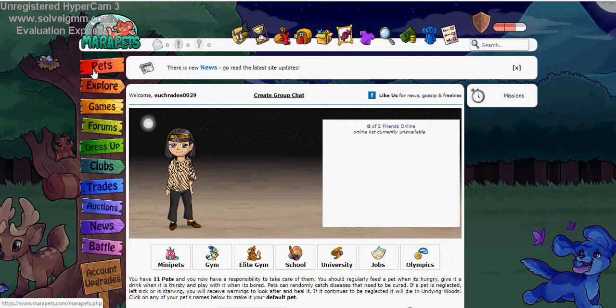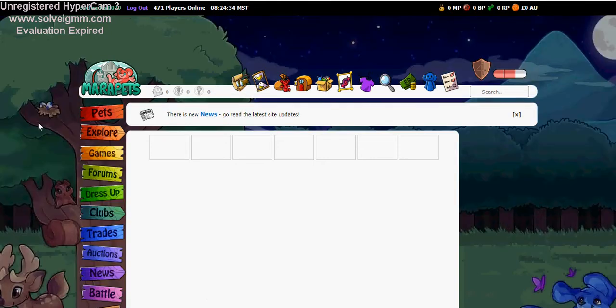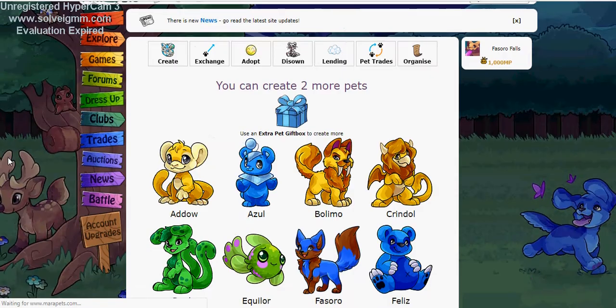Let's go ahead and do that. This will be another companion pet to go along with the 11 that I already have. I'm not sure exactly what we're going to name this pet or even what type of pet to make. You get like 2500 Mara Points for making a pet. It says you can create two more pets — okay, that's cool.